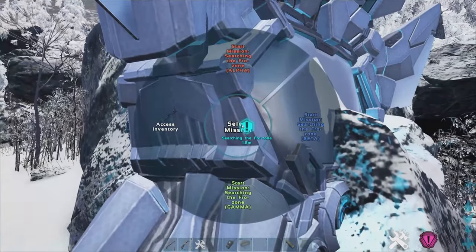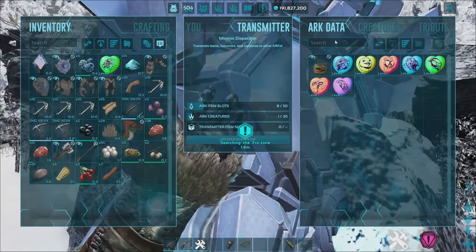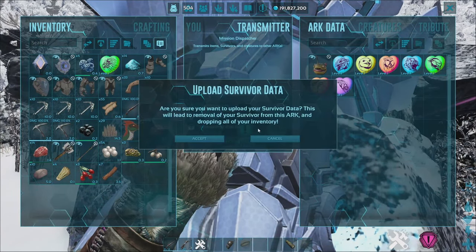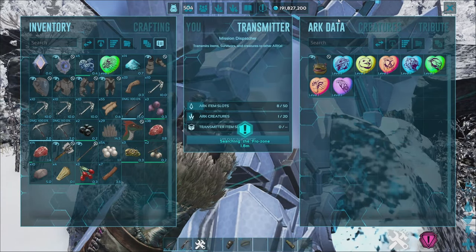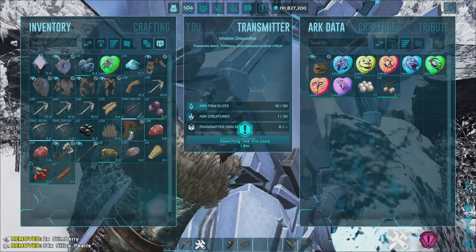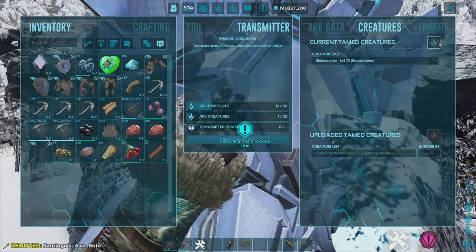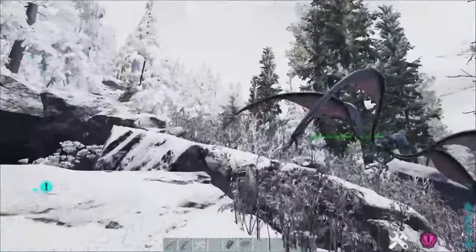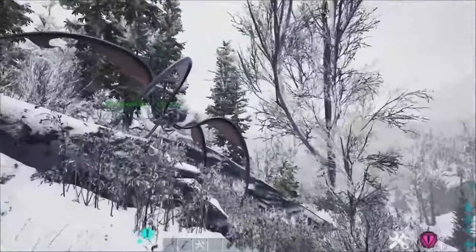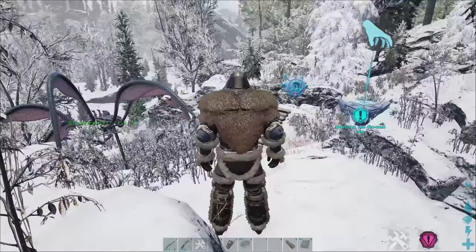We've made it over to Searching the Frozone. All we've got to do is hold this and you can start the missions from here, or you can access the inventory. If you access the inventory you've actually got the area where you can upload creatures, dinos, or upload your survivor — you can click 'Upload Survivor' to transfer across. If you just want to upload some items, let's chuck some silica pearls in, maybe this raptor skin. You can upload your creatures too — we've got a blood stalker nearby, let's chuck that in.